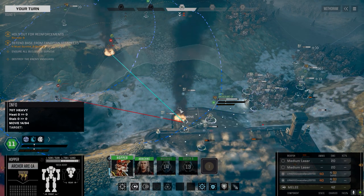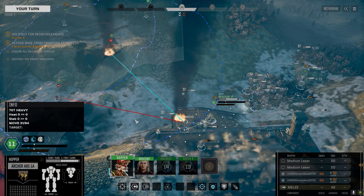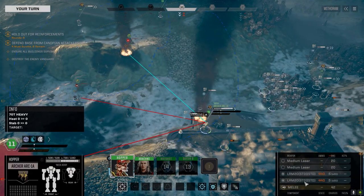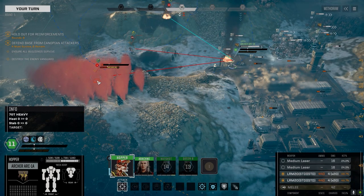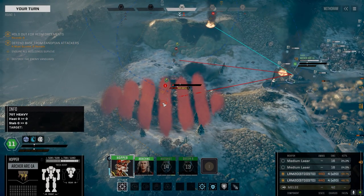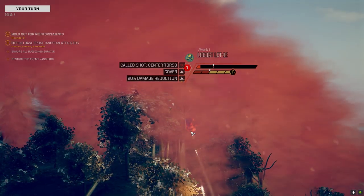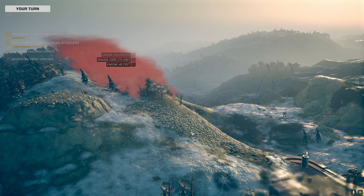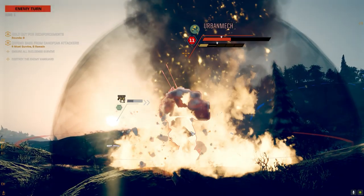I want you to wreck this Stinger — I wish we could multi-target but we can't. Let's move into here — whoever has the best shot we'll take it, switch ammo back to standard. 14 percent, 48 percent, 27 — let's make sure we kill him. I think that was the guy with the barrage tag so we've got to make sure he's gone.